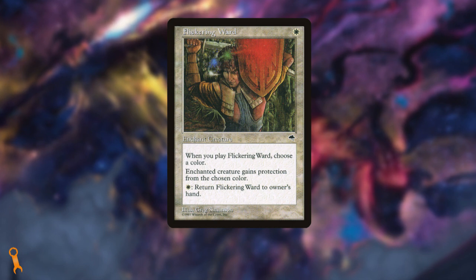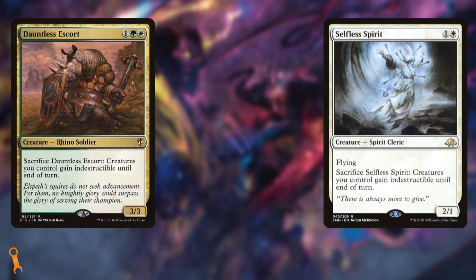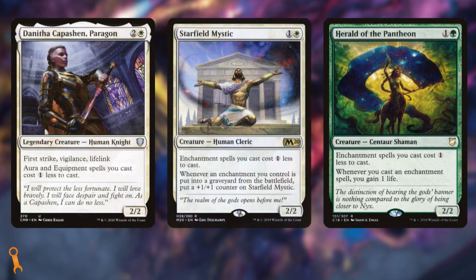I would not change that at all. I also really like some of the creature-based ways you have to protect your board. Dauntless Escort and Selfless Spirit are both good additions to any creature-heavy deck that can stop your team from dying. Then we have our cost reducers — let's talk efficiency engine. Danitha Capashen, Starfield Mystic, and Herald of the Pantheon all assist in making your enchantments cheaper.